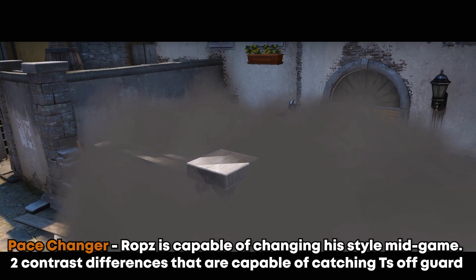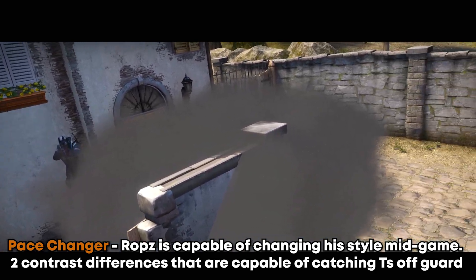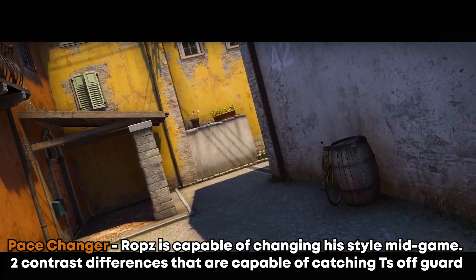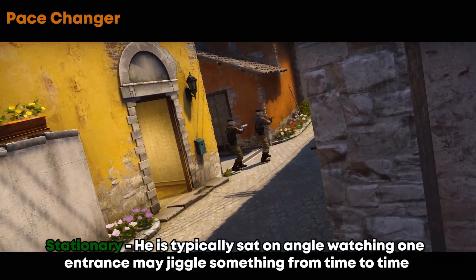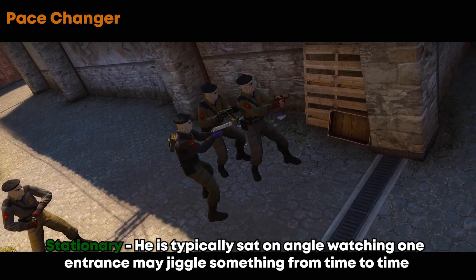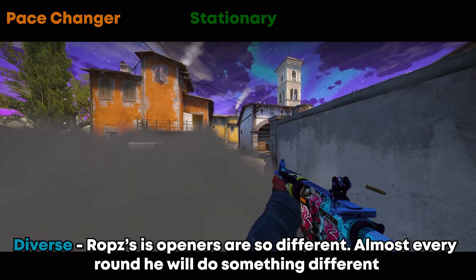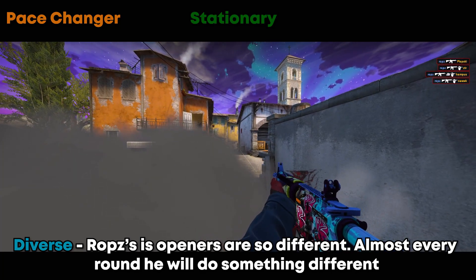After watching quite a few of Rops' demos, he's quite a pace-changer — capable of changing his style mid-game. In some rounds he'll throw a nade and go pit; in others he'll get flashed into stairs. Two contrasting approaches that can catch T's off guard. He's also stationary: when in a position, he isn't changing angles or moving around the site, typically sat on one angle watching one entrance and maybe jiggling something from time to time. Lastly, he's diverse — his openers are so different. Almost every round he does something different, whether that's his util, his aggression, or his pathing.